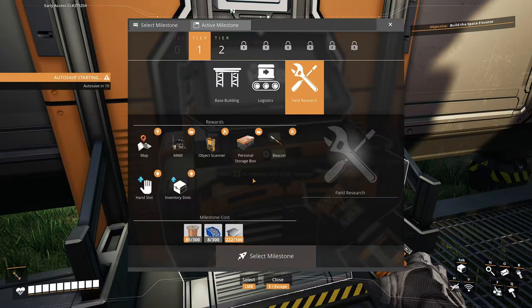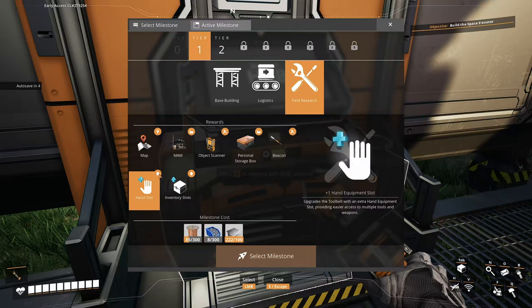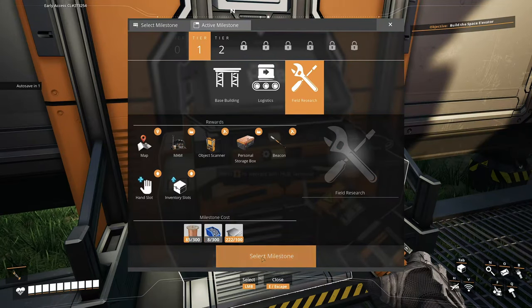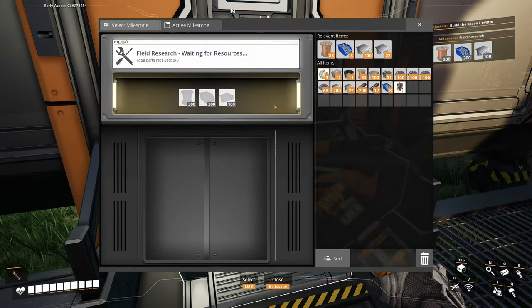This game is going to take me years to improve on. I really want a map and a MAM — we need a MAM. Object scanner, personal storage, a beacon. Alright, we're going to aim for this. I know someone told me how to activate this — can we select it? I want this.